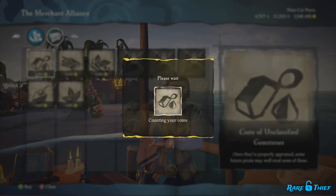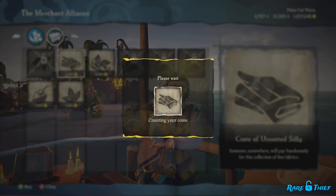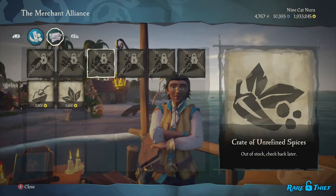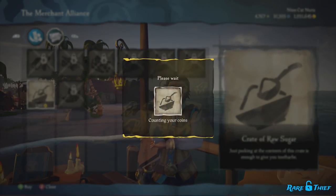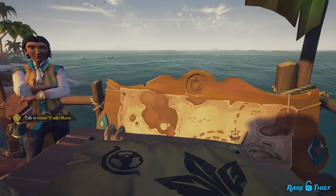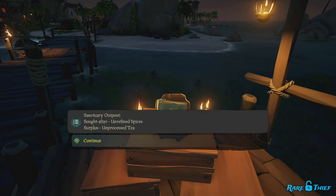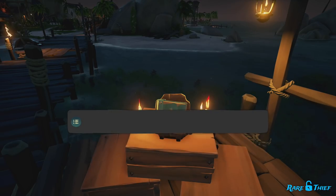For example, only one outpost will have a surplus of unsorted silks, and only one outpost will be seeking broken stones. After one real-world week, the Merchant Alliance will review their inventories and post a new commodity demand, changing which outposts sell and seek which items. Where do you find these commodity demands? Sitting on a pile of wooden crates next to each Merchant Alliance representative, you will now see a Merchant Alliance Outpost Inventory Book.